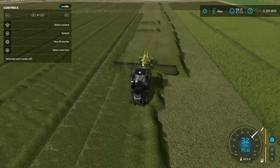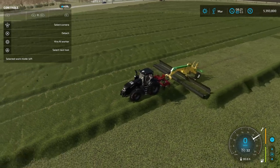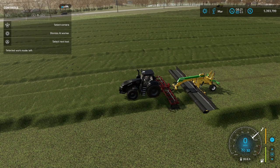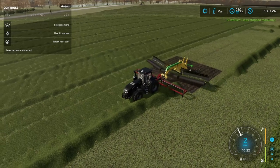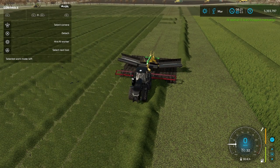One piece of advice: you're not going to be able to use the worker with this. Because the way it's set up, it's a plow, so whenever you hire the worker, it's going to start plowing. This can only be used if you are doing it yourself. But hey — 32 miles an hour, that's insane.